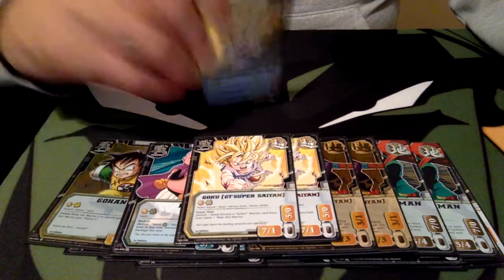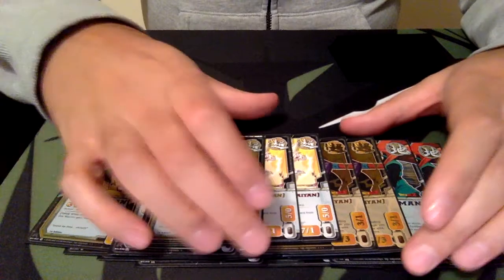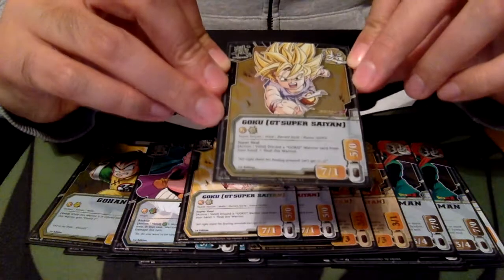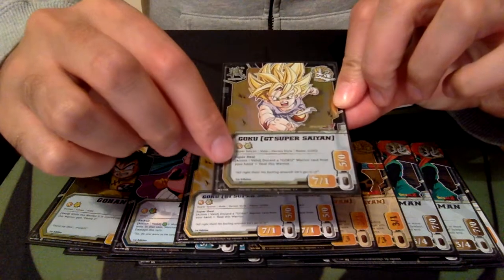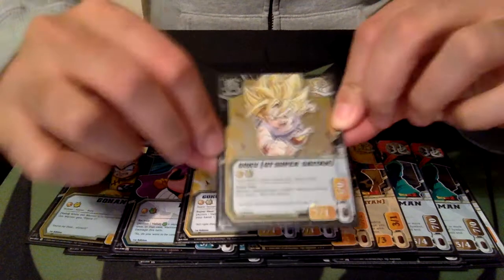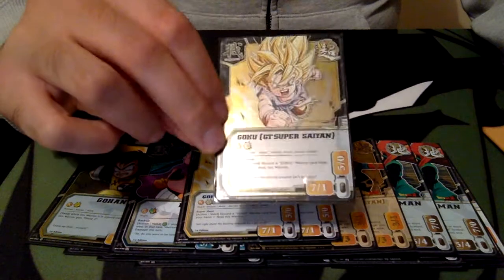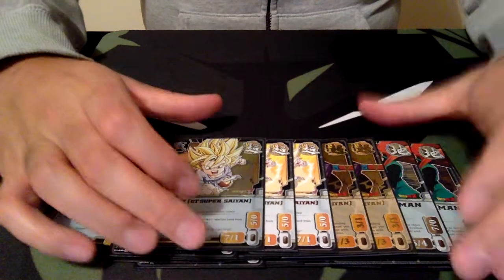We run 3 copies of the Goku GT Super Saiyan card. He's basically the top of the deck and, in my opinion, probably the best Goku card ever printed. He's a 7-1/5-0 — very decent injured stats. He's got Super Heal, and he has a valid ability where you can discard another Goku Warrior from your hand and heal him. GT Goku is much better than the Promo Goku or Genki Dama Goku, because with 3 copies of little Goku he's got the built-in heal ability. That combined with Super Heal means a lot of Growth Coins, and that's what we're looking to generate on all these guys.